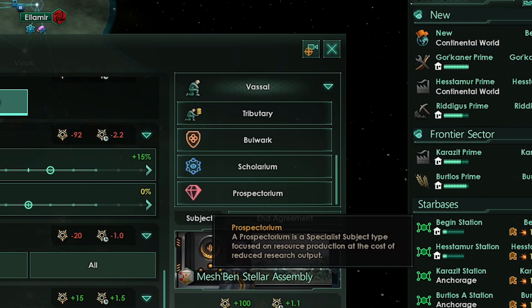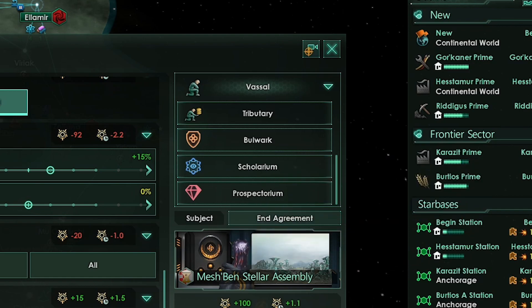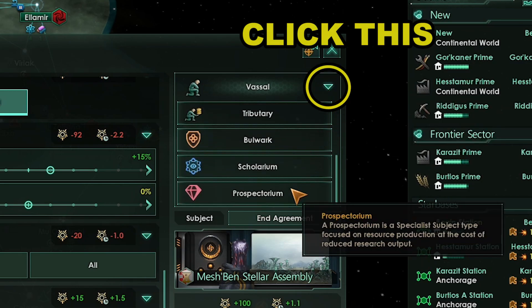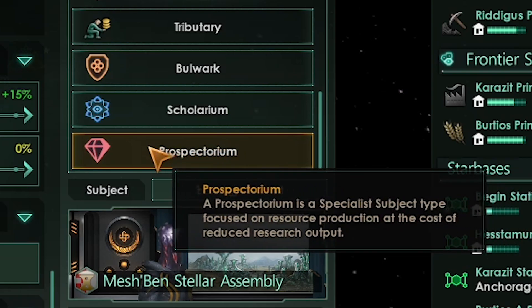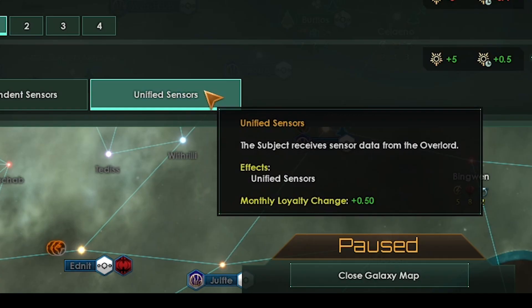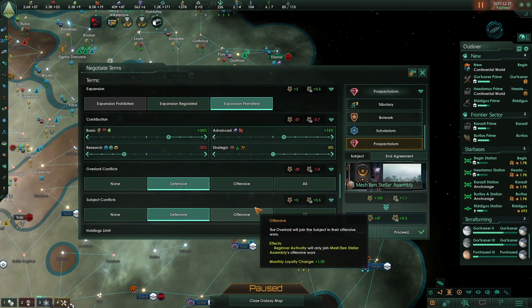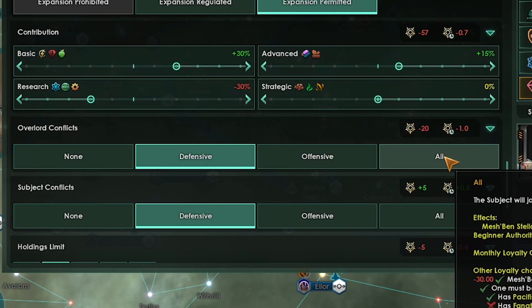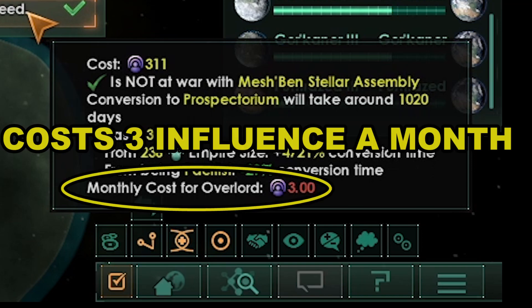If you have the DLC, great. Your first vassal should be a prospectorum. To change, click vassal at the top right corner, select prospectorum from the drop-down menu, set to independent diplomacy, expansion permitted, unified sensors, and leave everything else untouched. We can set Overlord Conflicts to all later. Word of warning: this costs 3 influence a month while transitioning, so make sure you've got plenty of monthly influence gain. Don't do this unless you've claimed all the systems you've wanted to claim — timing is key.